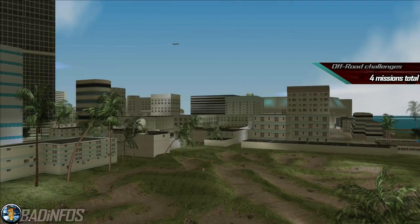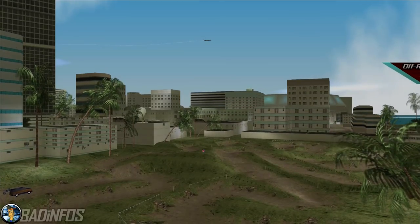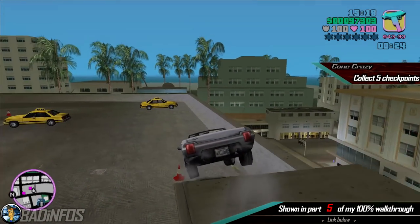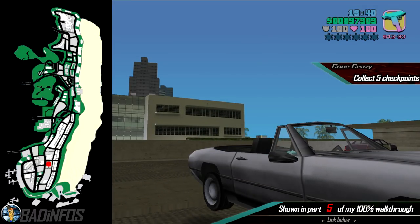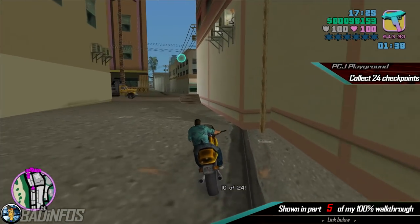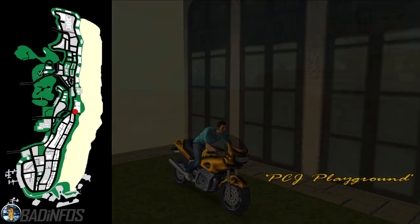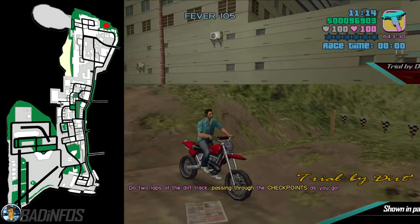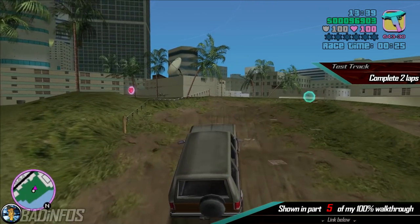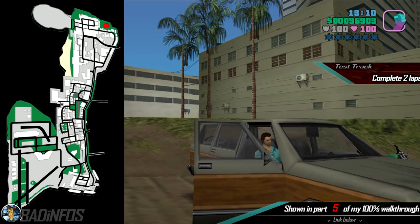Number 4, the so-called off-road challenges. You need to complete 4 of these. Cone Crazy by getting into the stallion parked on top of the multi-story car park in Ocean Beach. PCJ Playground in Washington Beach by getting into this PCJ. Trial by Dirt in Downtown by getting into this Sanchez. And finally, Test Track again in the dirt track in Downtown by getting into this Land Stalker.